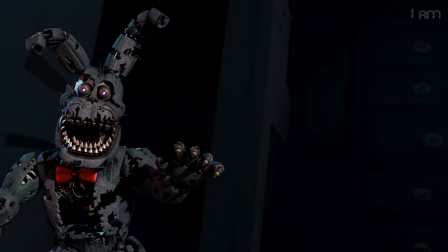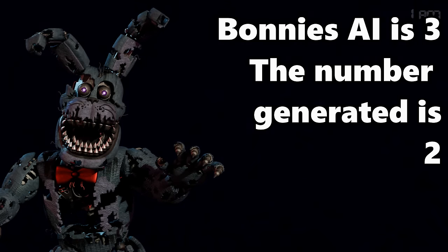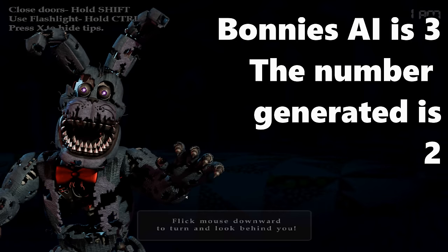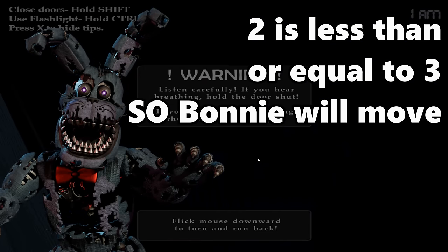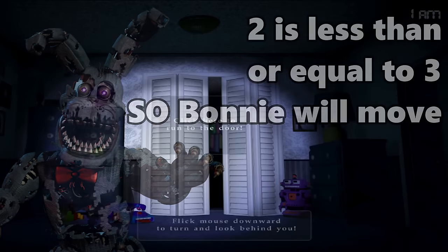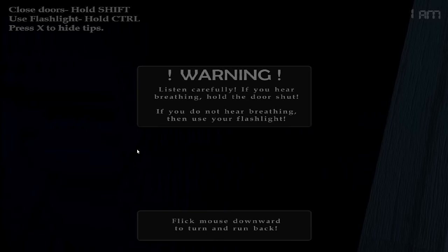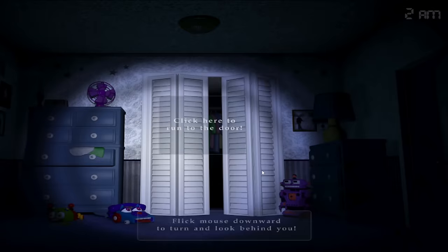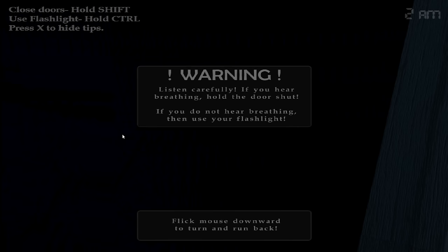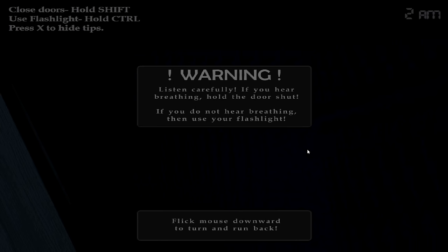Also like the first game, everyone works on movement opportunities which happen on 5-second intervals. Every animatronic has an AI level between 0 and 20. Every 5 seconds, a random number is generated between 1 and 20. If the randomly generated number matches or is lower than the animatronic's AI level, then the animatronic will move. Nightmare Bonnie and Nightmare Chica roam the upper halls before approaching the doors on the left and right respectively. Normally we can shine the light to push them back, but obviously we can't do that.